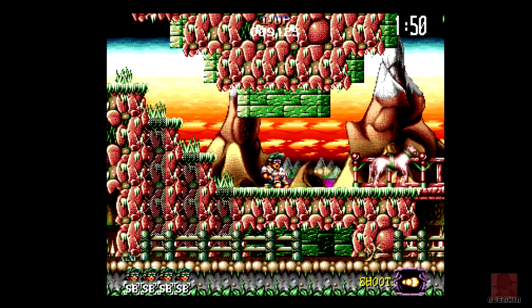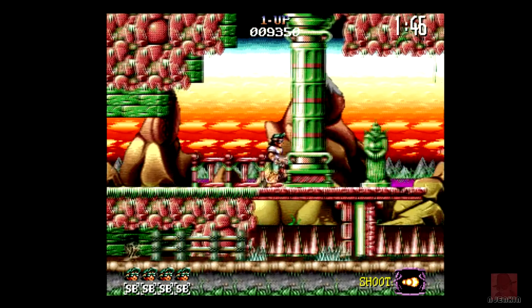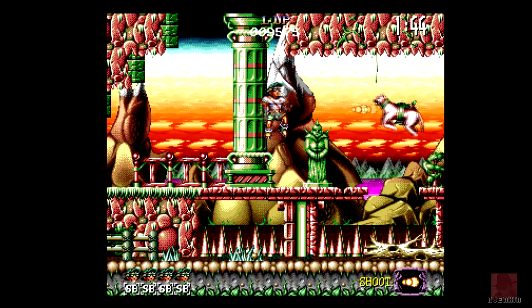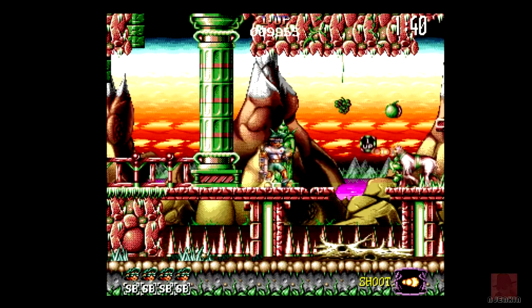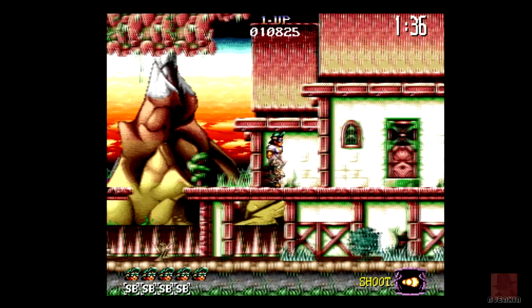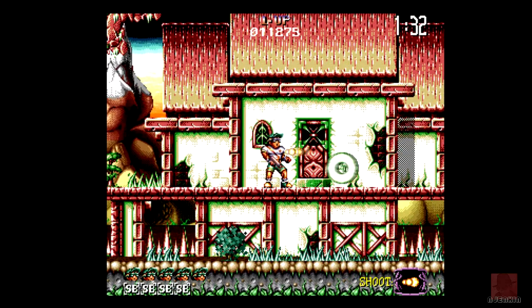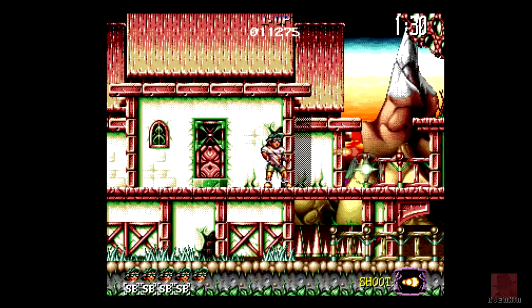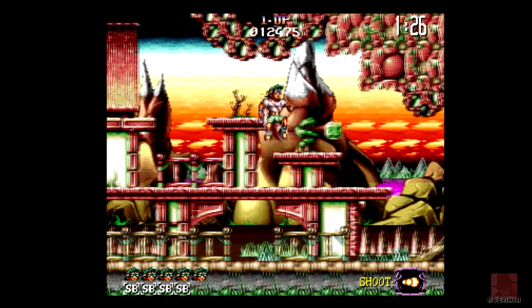He's lost no lives so far. Take that, my little pony. Can I conserve my lives and get to the end? Is that my lives in the bottom left, or is it the amount of smart bombs? We'll soon find out. Hopefully I'm going to use them all on the end-of-level boss.